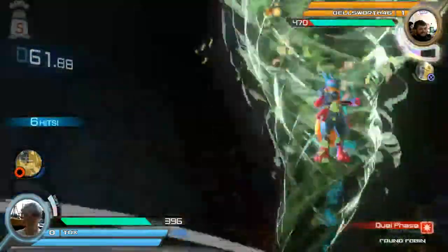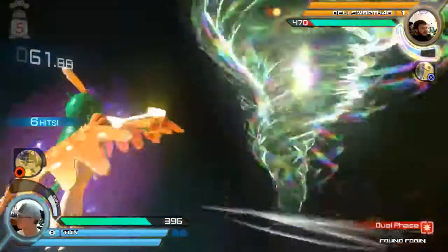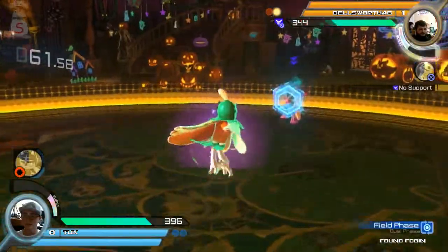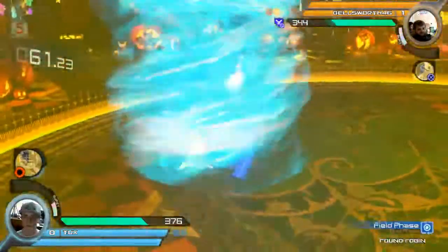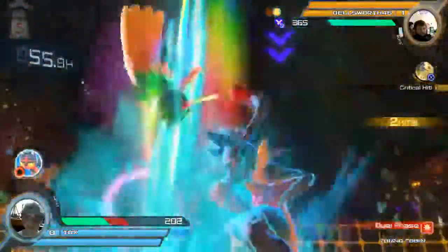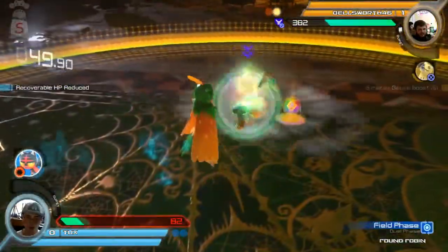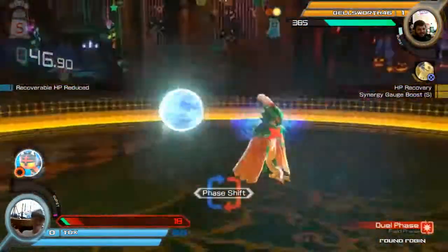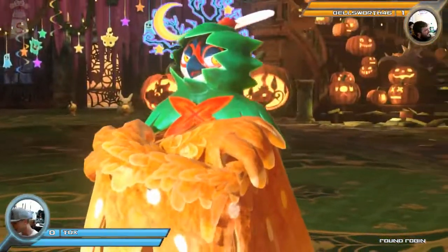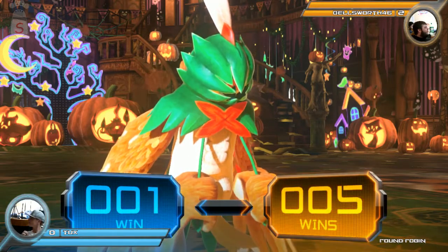Tux opts for burst and Bellsworth pressed a button in between there somehow. Bryce activates his burst — that's not gonna connect, but doesn't get punished for it; actually gets a punish off of it. Good grab — that's big damage. Half expecting another grab but he just waited and reacted. Two-way — yep, that'll take it. Bellsworth two-zero over Tux.